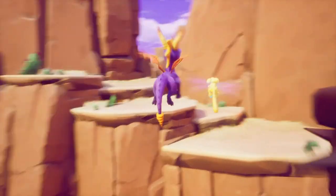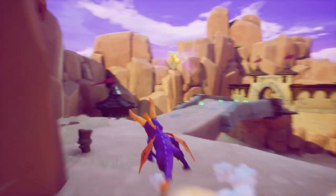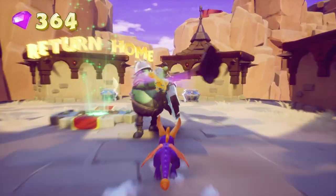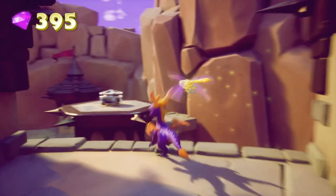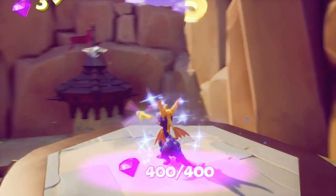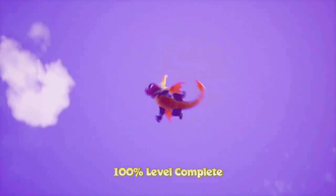Now we can go across here. We got an enemy — actually we got two enemies over here. And you're dead, sir. I wonder where the last five gems are. Oh yeah, right here. And there we go — we beat this level.